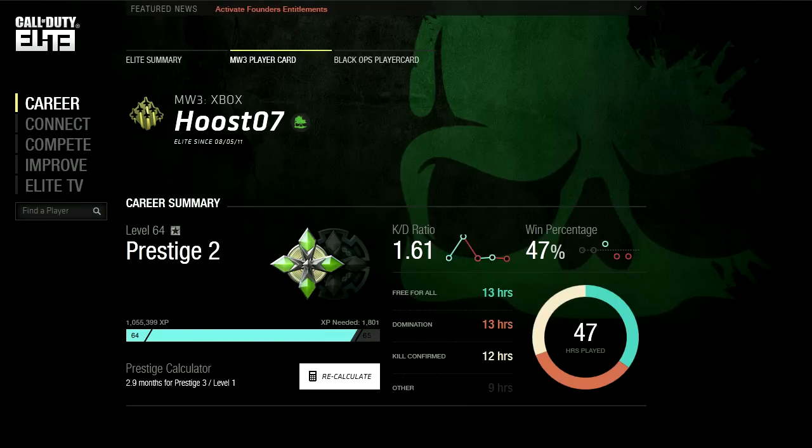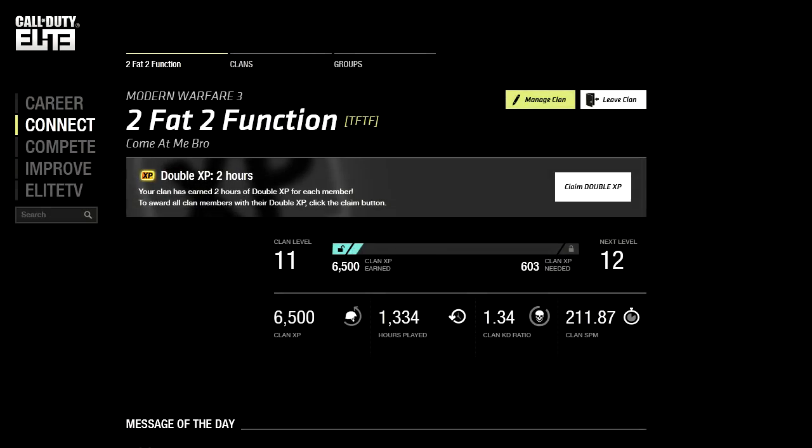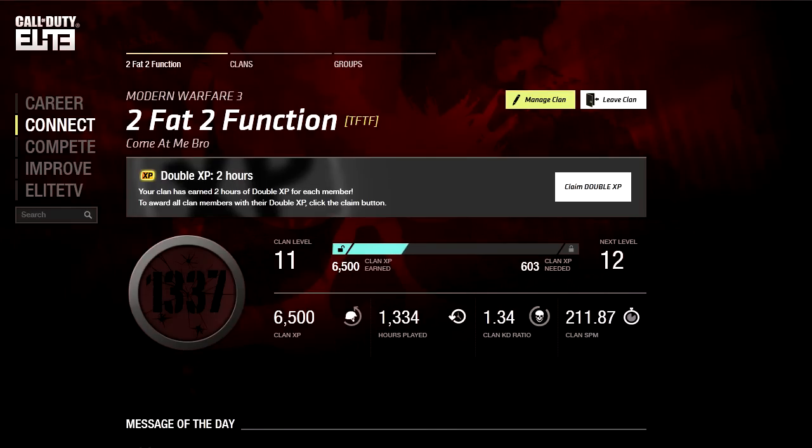From the Call of Duty Elite page, if you navigate to your clan page, you'll notice from my clan page that it does show our gold clan tag right here. This is because our clan is higher than level 10.